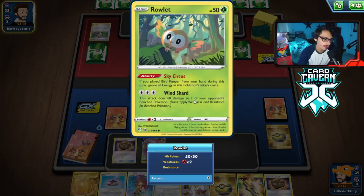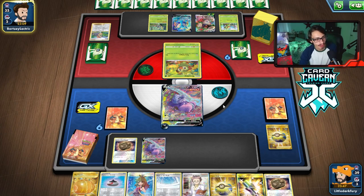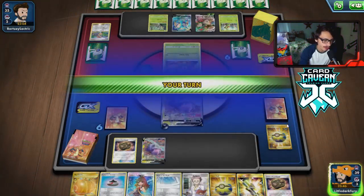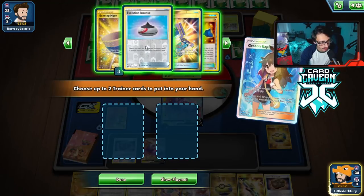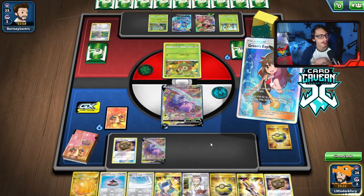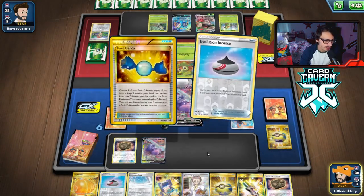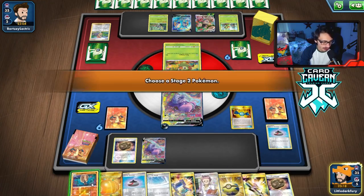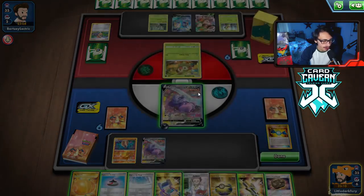They bench more Pokémon — now we can item lock them. They could Bird Keeper our fossil and kill with Rally, so we need to bench the fossil. But we can item lock them here, which is good. Best top deck right now would literally just be an energy. We Concoction again since the fossil is stuck. We get Greens for Rare Candy — we want to build the bench and make sure they're item locked so they can't play Rare Candy into Rillaboom.